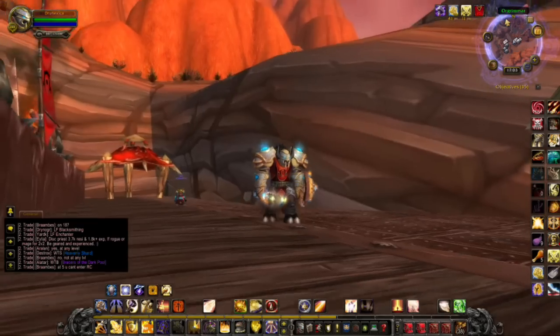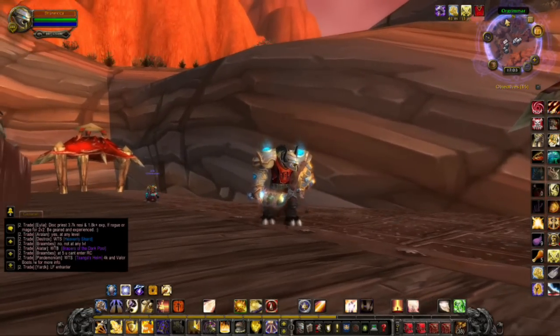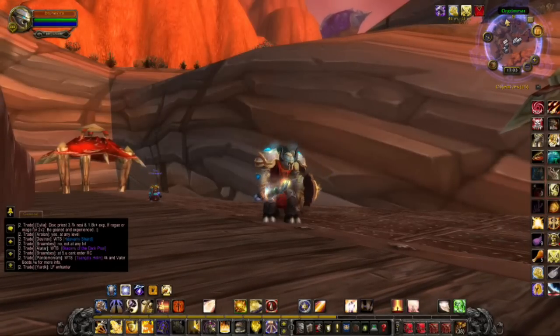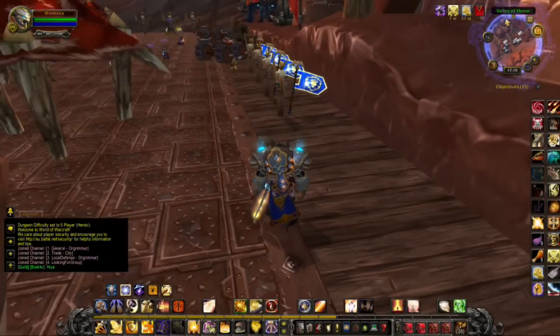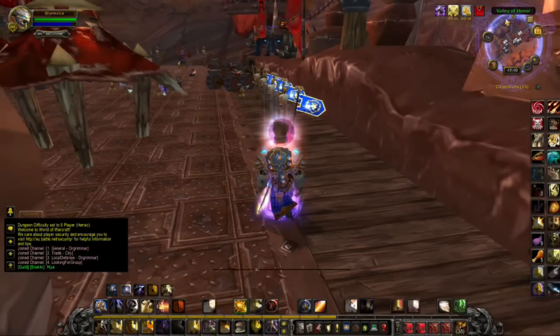Hi guys, this is going to be a quick little video for any Prot Paladins out there that want the Sacred Duty buff to pop up on their screen in eye's view rather than up in the top right-hand corner, using Power Auras. So here's a quick preview of how the Sacred Duty Power Auras setup looks like.